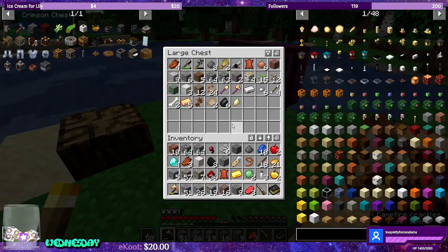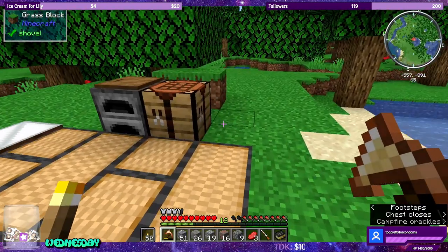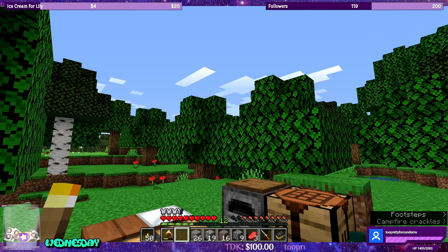We can get started — let's ditch a lot of this stuff. Sort, and I need three of these dudes. We can make a pick. There we go, our first diamond pick. And I'll be able to add this. There we go.